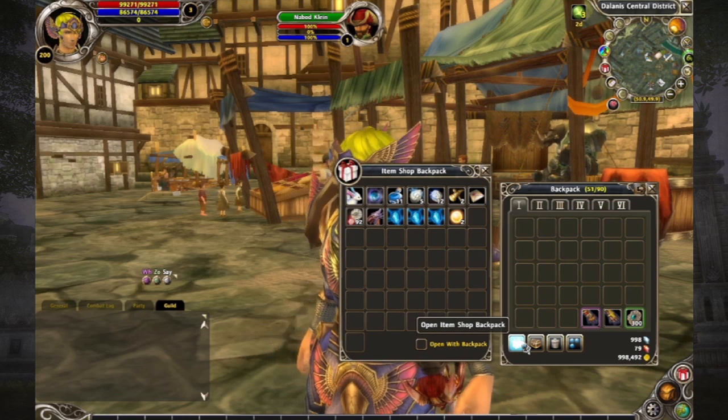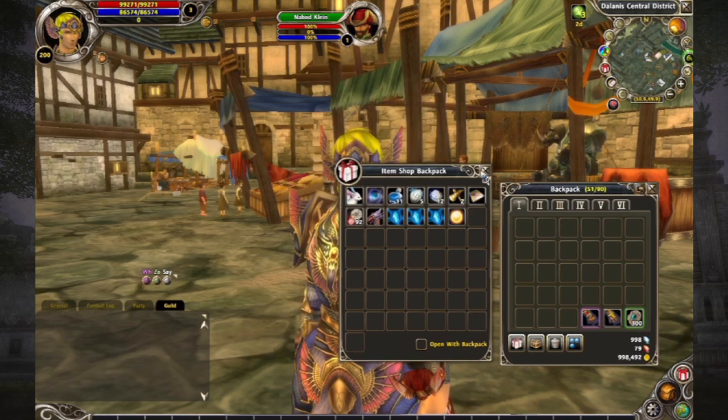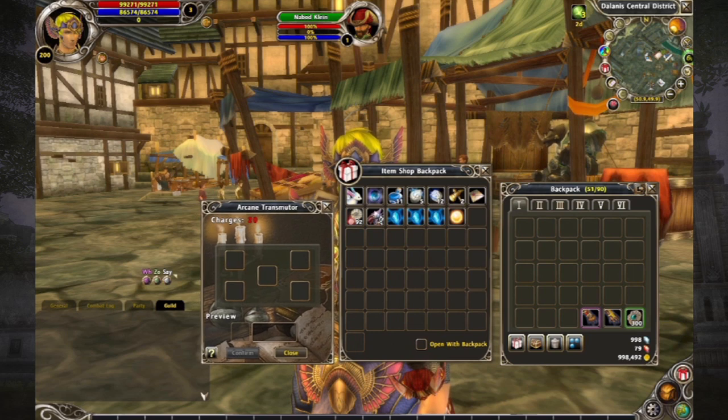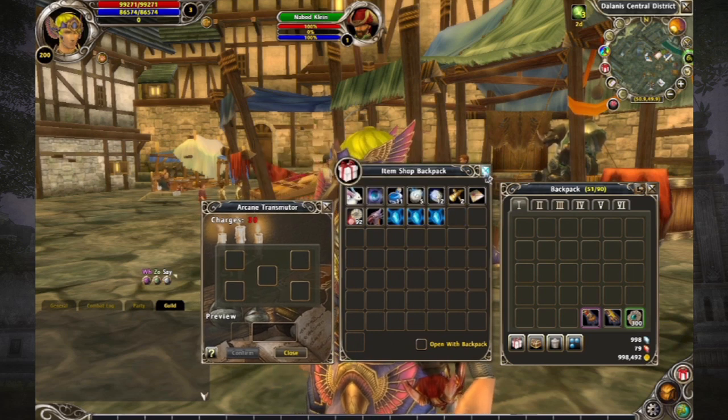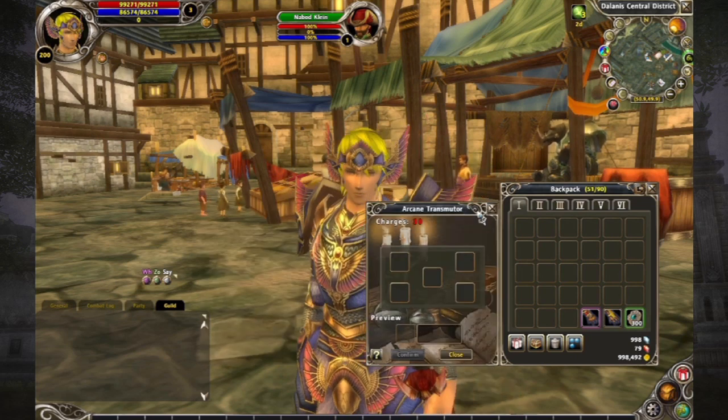After I purchase my charges I can come into my Item Shop backpack, and if I right click on that orb and go back to the Transmuter, you can see I now have 20 charges in there. I can go ahead and add even more, and you can see now I have 30 charges. That's how you add charges to the Arcane Transmuter.